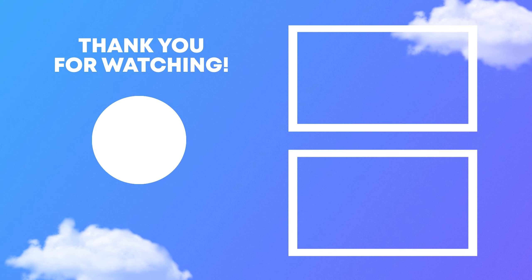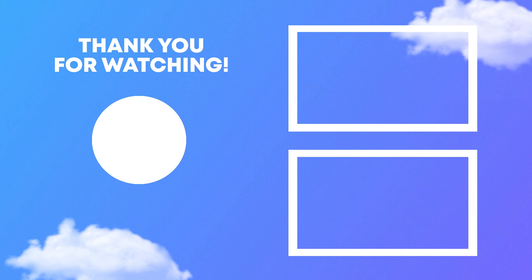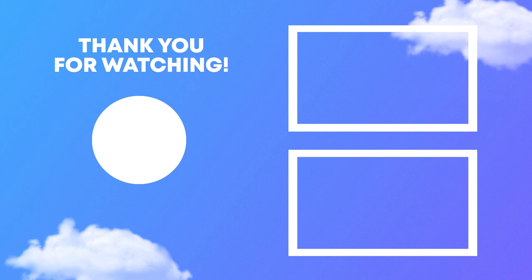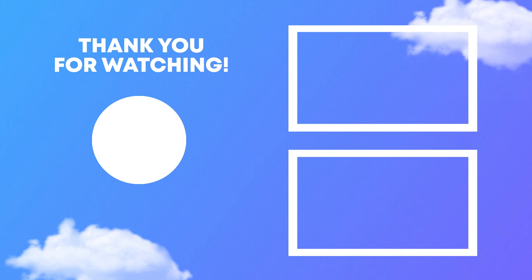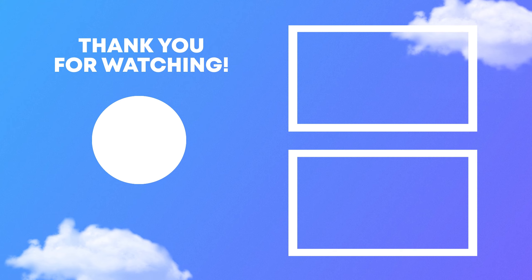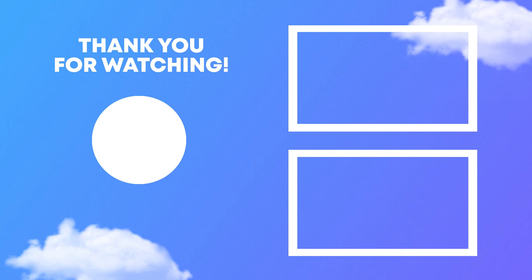Let's open the last two crates — there we go. We actually have enchanted armor with custom enchants: cactus, obstruction, molten, barbarian boots, jump, and speed. We are definitely putting those on right now. This server is actually so much fun.